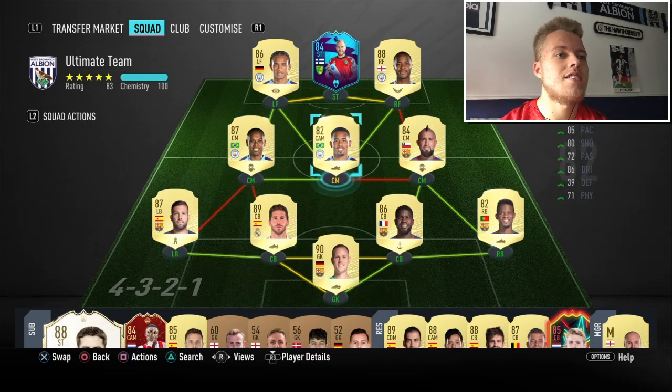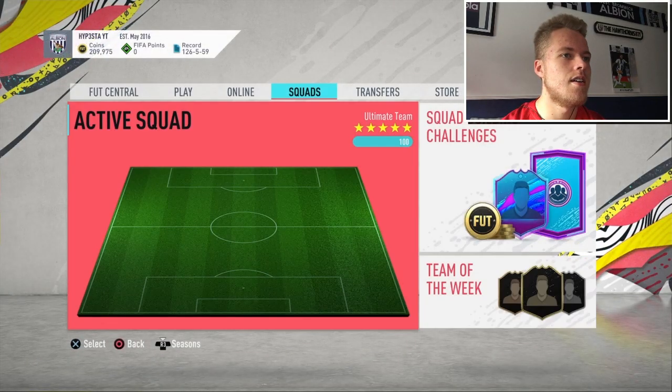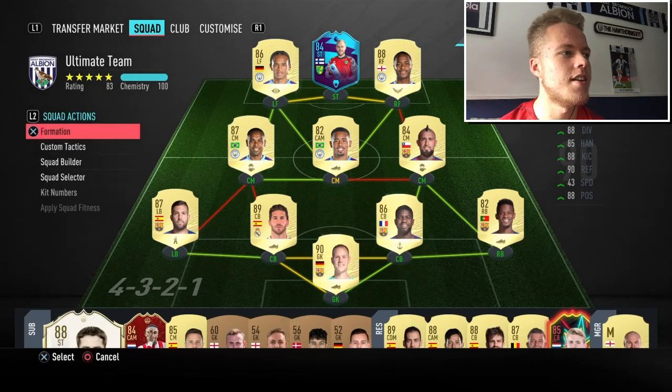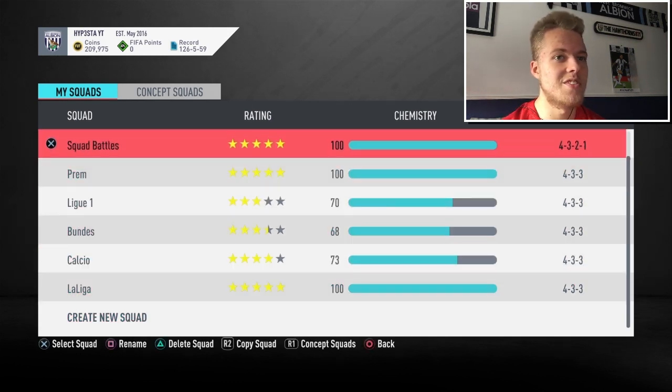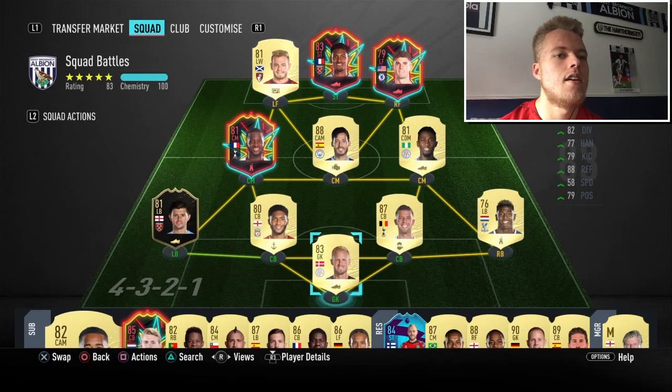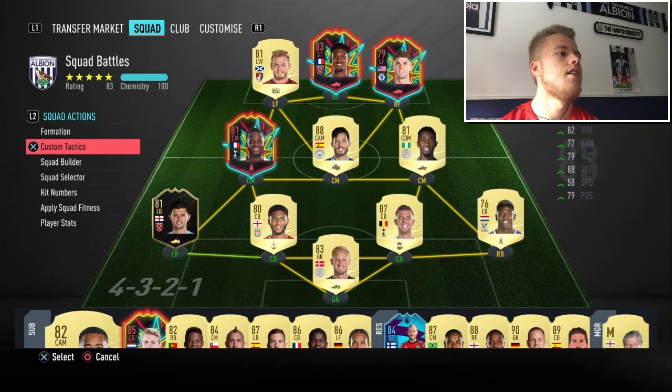I've got Agüero or Aubameyang going striker and I don't really know what to do with the midfield — it's hard to link unless it's an icon. I'd take a Steven Gerrard and plunk him right in there where Fernandinho is, that would be nice. This is what I use for squad battles — pretty bang average team, nothing special. A couple of players are investments such as inform Cresswell, Alderweireld, Silva, a packed Pulisic and Haller; the others are just cheap players filling the squad.